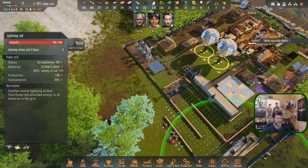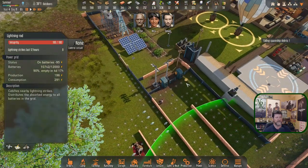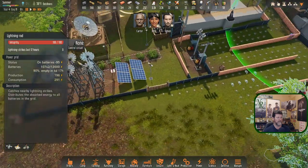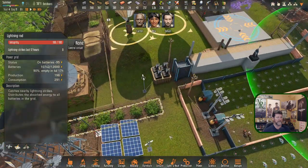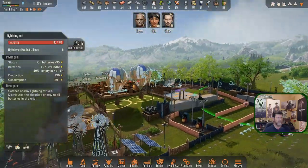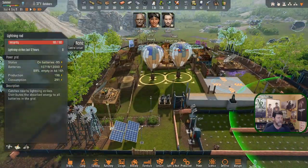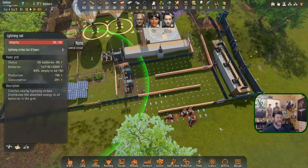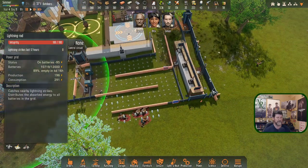Is that a lightning rod? Yeah, so we're protected over here — we've got thunder rolling through. There is a lightning rod right in there — that area protects all of this. Okay, so Carter can work in this area safely, for the most part, except we do need some traps to reset too.